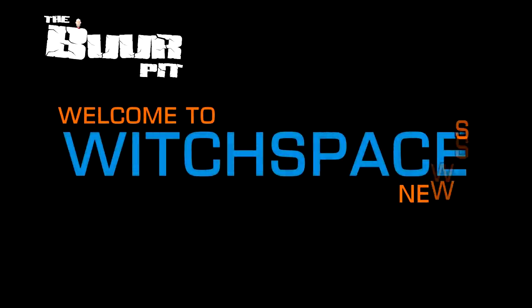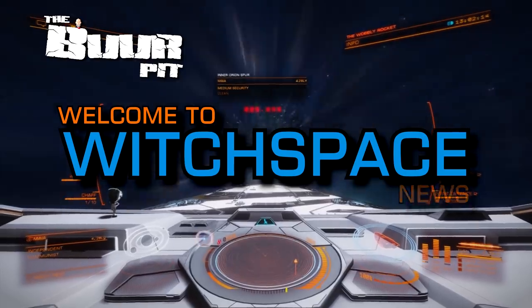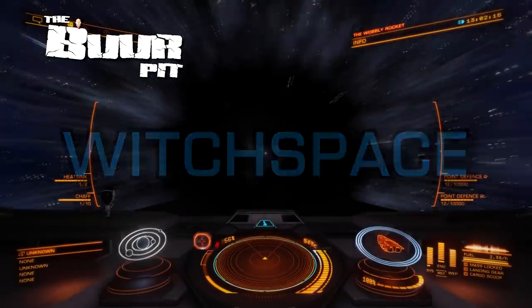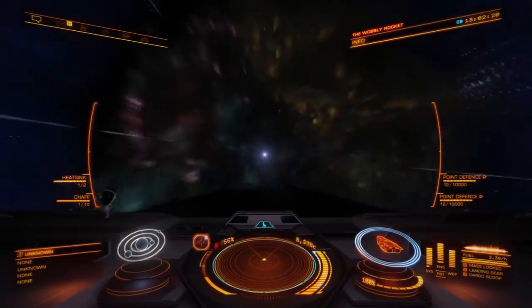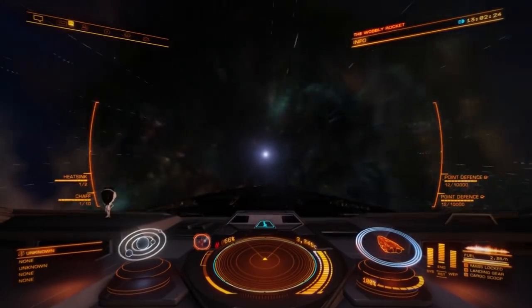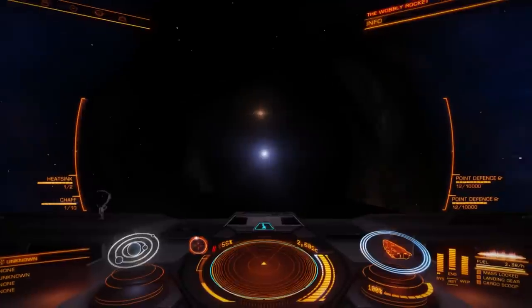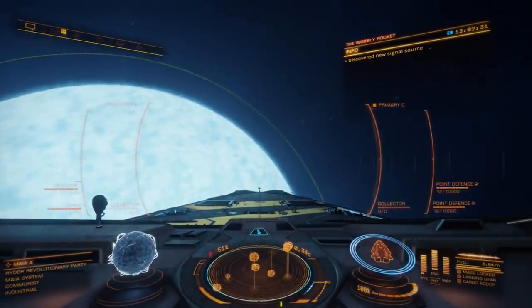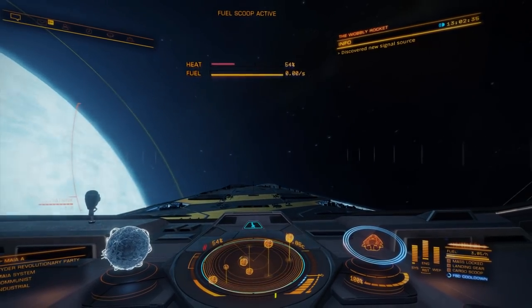This is Witchspace News for Friday the 2nd of October 2020. I'm CMDR Buur. In this week's news: Horizons becomes part of the base game, community goals continue thick and fast with unique rewards, Developer Diary 2 lands and blows the doors off of station interiors, and there's a revealing developer interview online.